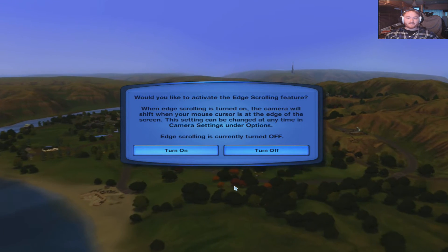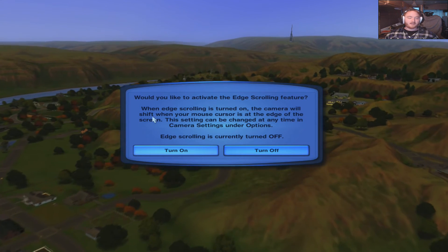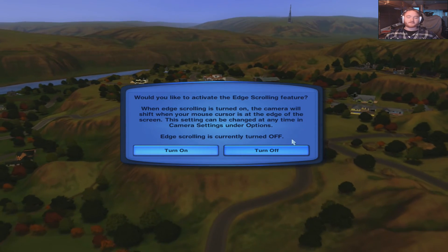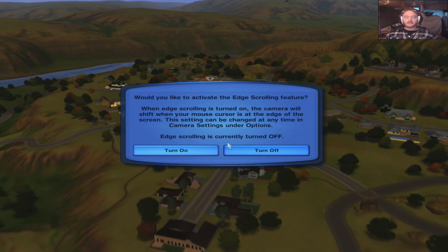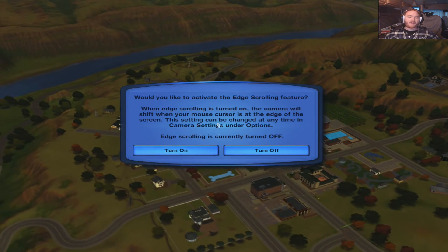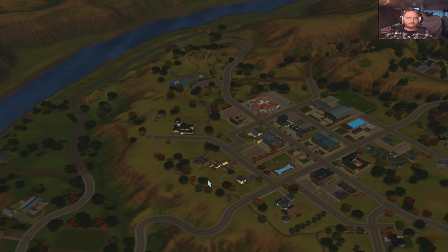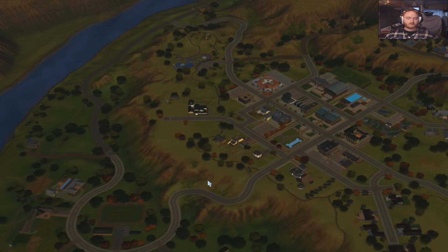Would you like to activate the edge scrolling feature? When edge scrolling is turned on, the camera will shift when your mouse cursor is at the edge of the screen. This setting can be changed at any time in the camera settings under the options. The edge scrolling is currently turned off. Oh. Cool.